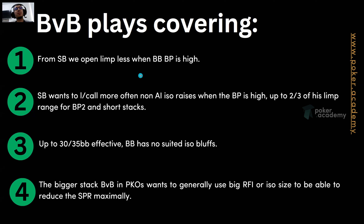Adjustments when we are the bigger stack. From the small blind, we open limp less when the big blind's bounty power is high — when we cover him. We switch our strategy towards more and more raises, and if his bounty power is really high, close to 2 or over 2, we start open jamming way more.